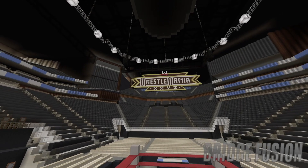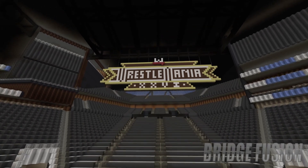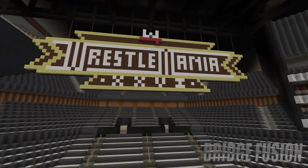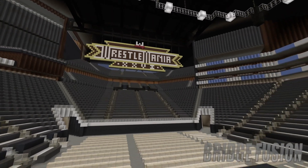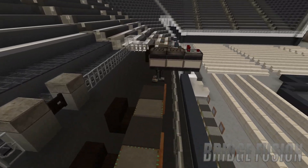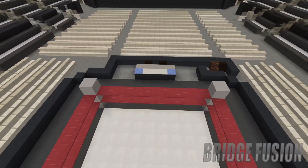Over here is the announcers table, which looks really nice with the design. Right up there, nice and bright, we have the WrestleMania 26 logo. The hardest part was getting the 'XXVI' symmetrical, but everything else turned out awesome. This arena is different in that the camera position is on this side rather than that side, which looks really nice.